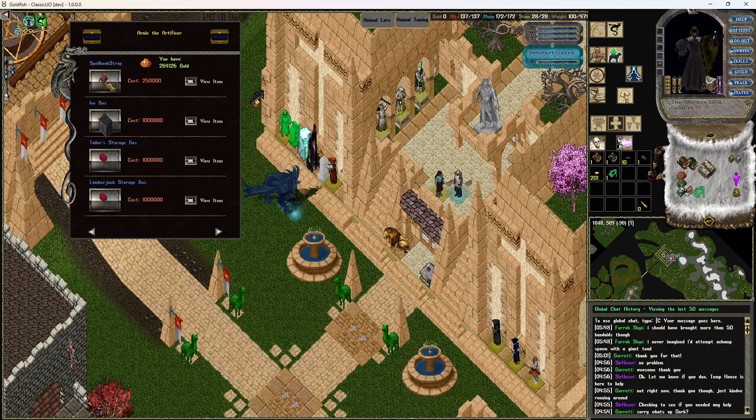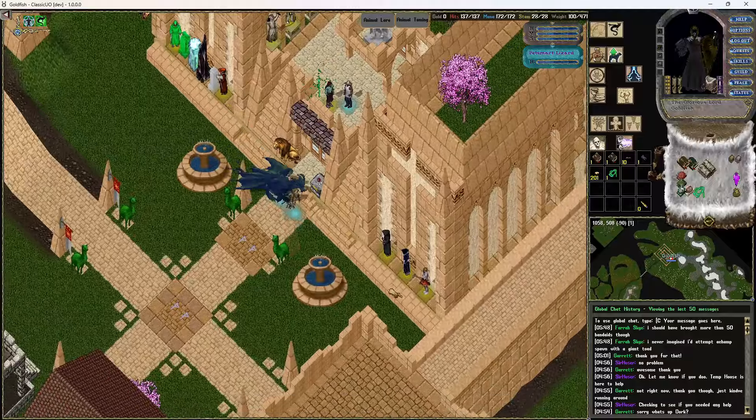Keep in mind on the champ spawns here you don't walk away with 15k gold - you walk away with about 200,000 or more. So when you're looking at something like 250k for a spell book strap, that's literally one champ spawn if you solo it. Champ spawns are much easier to solo here than on other servers because characters haven't been nerfed down. As long as you've got some form of damage - maybe a pet, or you're one of the melee classes - you're going to be just fine. You've got harps, accords, cut-o-matic sawmills, all different storage boxes, just a lot of cool stuff here.